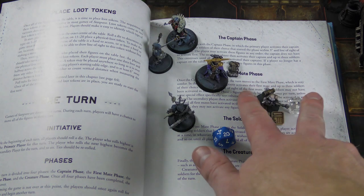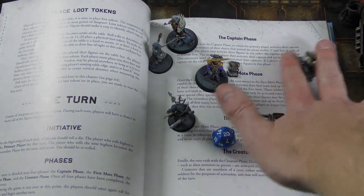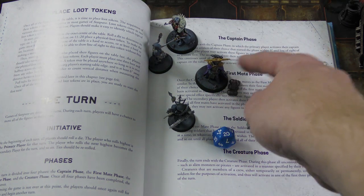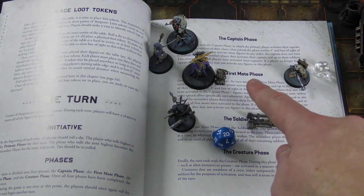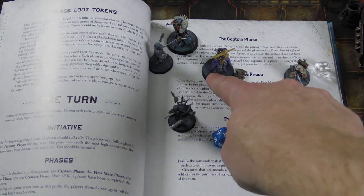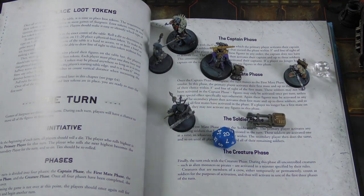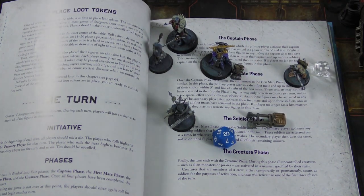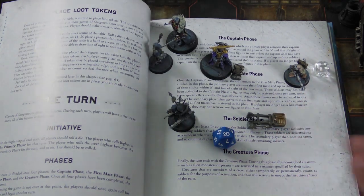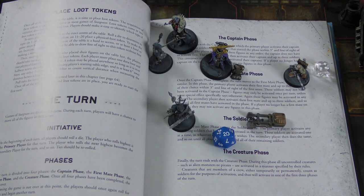So unlocking a data token is a two-turn process. But once you have a data token, you can move around as normal. If you have a physical loot token, it halves your movement — so if you have a movement of six, you can only move three. It also gives you minus one to your fight and shoot stats.